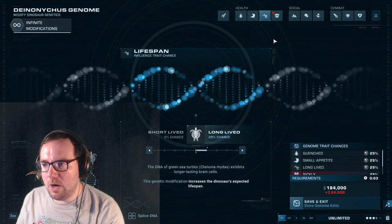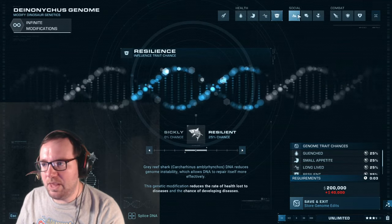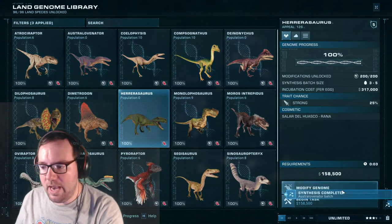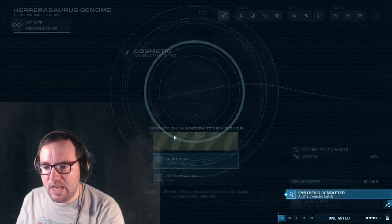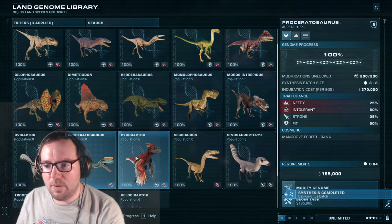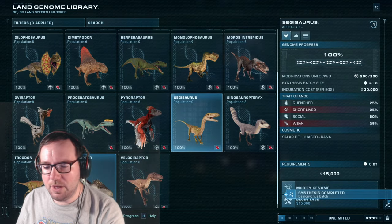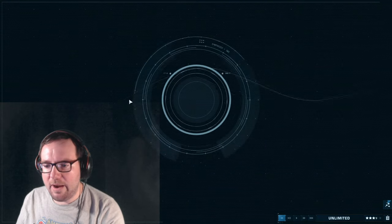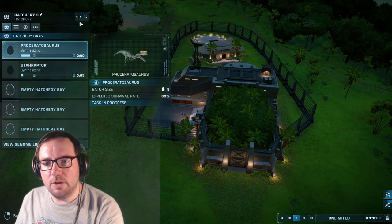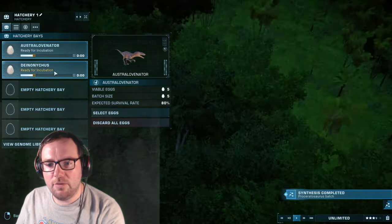Since we only have six small carnivores left, might as well throw in the last of them. Let's open up the next section with herarasaurus and segisaurus — those are the only ones we don't have. Oh, and proseratosaurus — we don't have proseratosaurus here, or utahraptor for that matter. We'll throw these guys in. That's all the small carnivores taken care of.